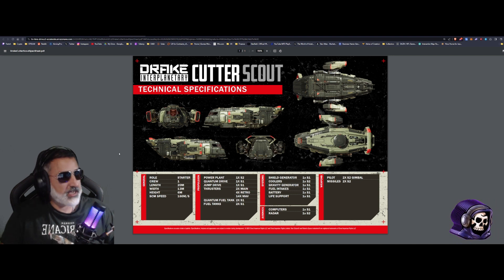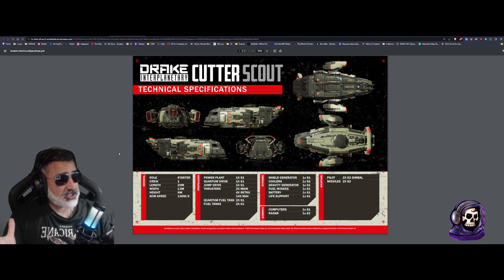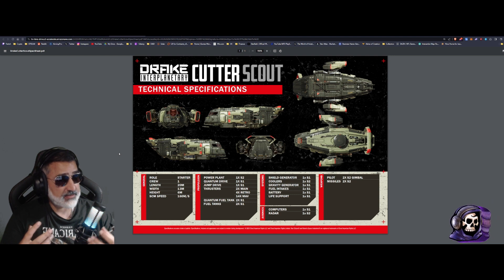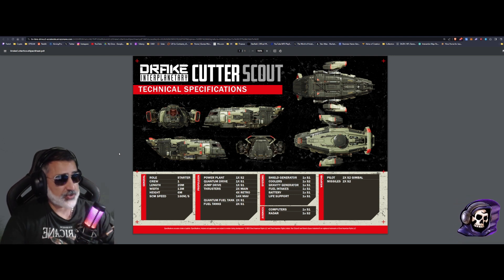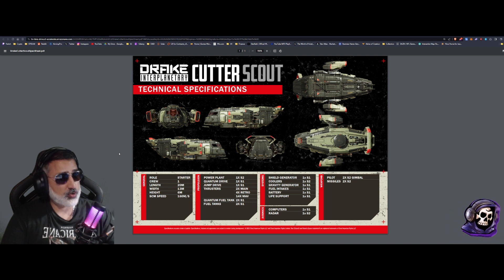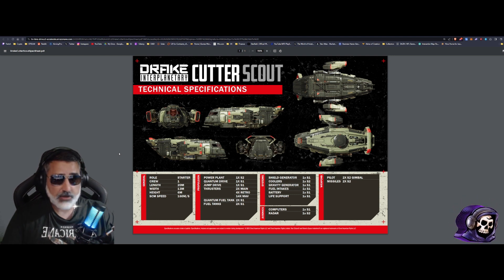In summary: the Cutter Scout has a scanning radar dish able to scan and detect elements at much greater range and detail than the normal Cutter. You can scan ships, gain increased radar range, and gather more information from your surroundings. It also has three larger components — a larger power plant, a larger cooler, and a larger radar system. Everything else is pretty much the same, apart from slightly increased capacitance in the weapon pool. You do sacrifice two SCU of cargo to gain all those elements on the Scout, plus you get a cool spoiler.